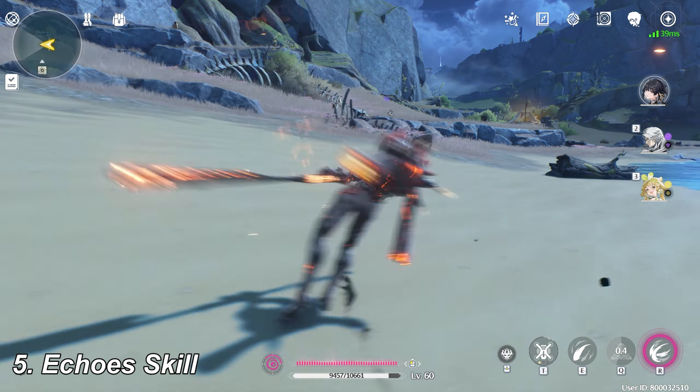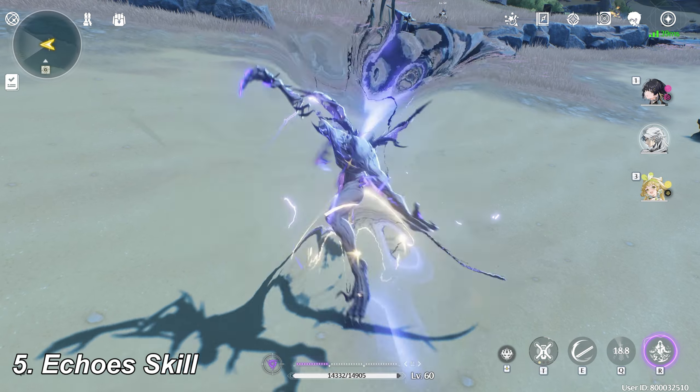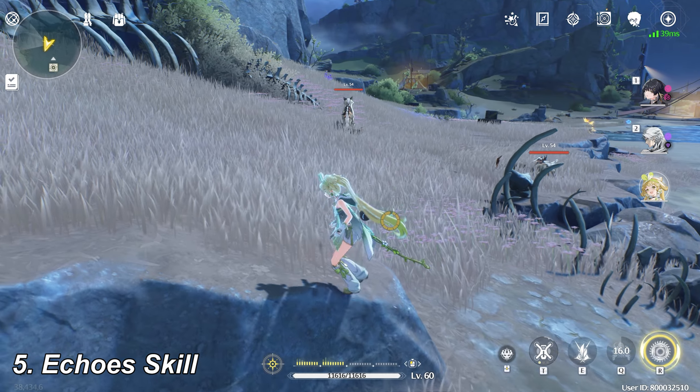Echo skill is a special skill that casts an ability of the monsters. Echo skill damage depends on the Echo's cost and the Echo's rarity. You have a chance to get an Echo whenever you kill monsters on the map.